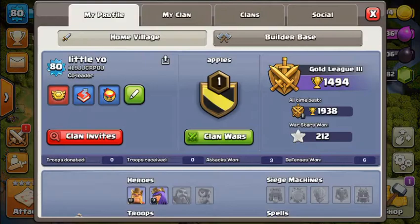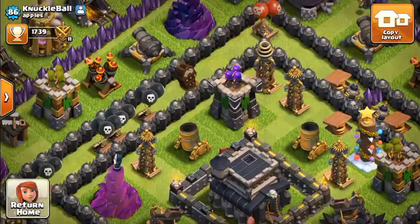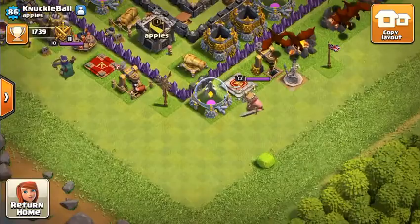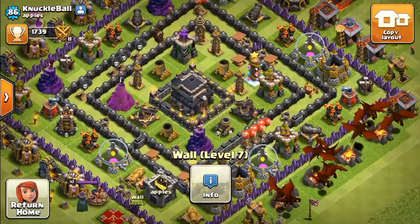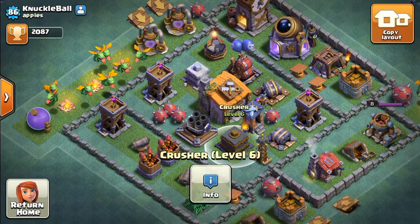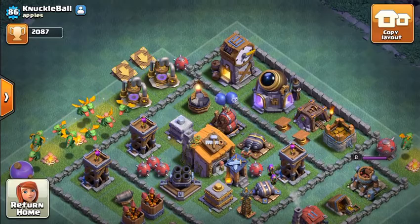Knuckleball. Oh my gosh, this is like the worst base I've ever seen. Oh, his traps are pretty good — that's amazing. He's better than me, probably. His Barbarian King and Archer Queen are better. His air defenses aren't really too good — get better air defense, Knuckleball. His builder base is almost maxed out, so good. Better than mine probably again, although my layout might be better.